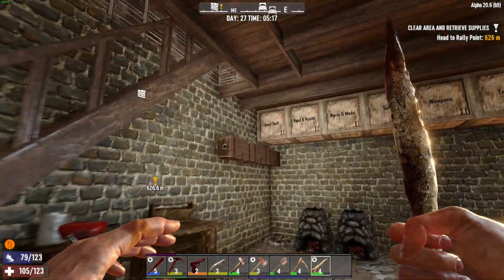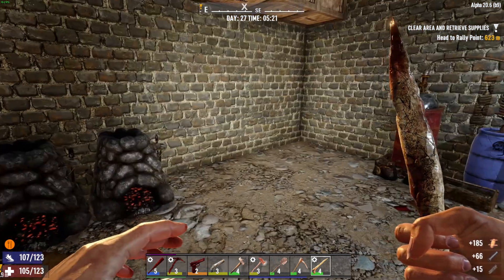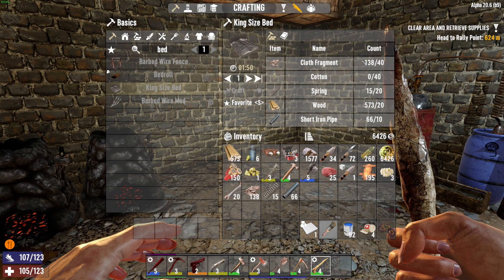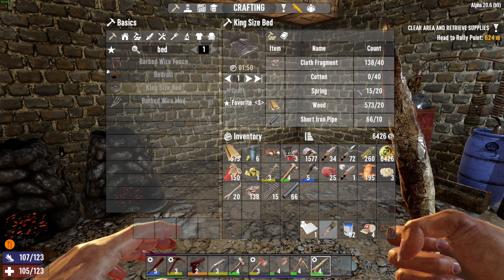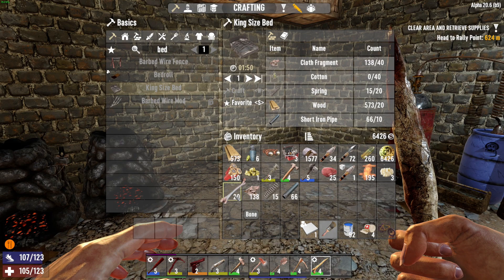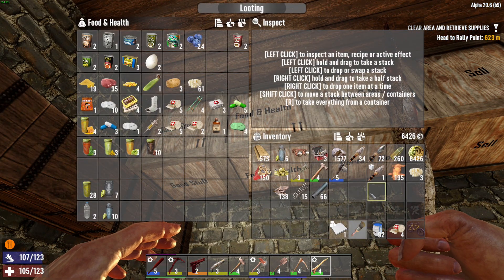I want to see how far away I am when it comes to basic needs. I have cloth, springs, pipe, there's leather. If I'm going to make a bed, I got the cloth, I'm going to need cotton — that's not difficult. I need a little more springs, about five more, which I can get from cars, and then just go cut out a bunch of cotton. I'm going to put away some of the stuff we just got.